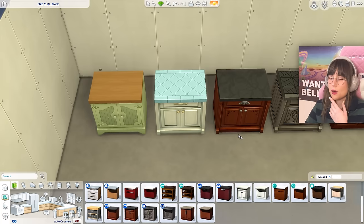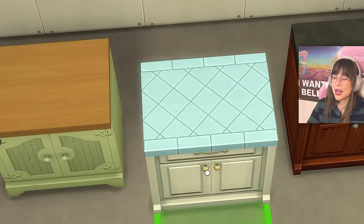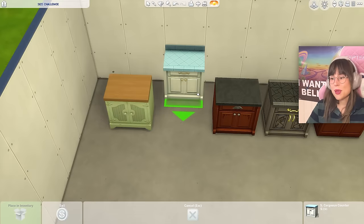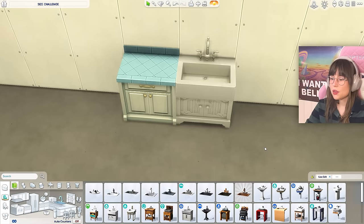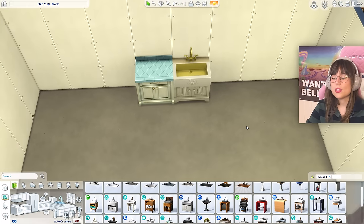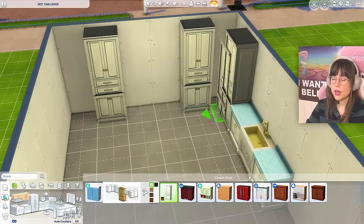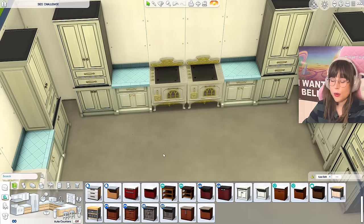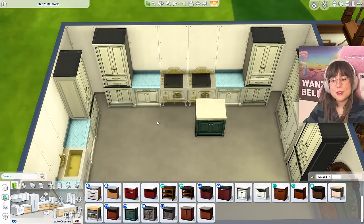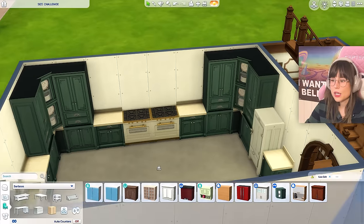In one of my previous videos I kind of bashed this counter in a particular swatch, and I got a comment saying it was their favorite counter ever. I felt bad and promised I'd use it in a build — so maybe today is that day! I placed the counter, got a little sink — I love that sink. I tried an island layout but this is such a huge kitchen I don't know what to do. I'm sorry, but I think these counters have to go — it's just not working.